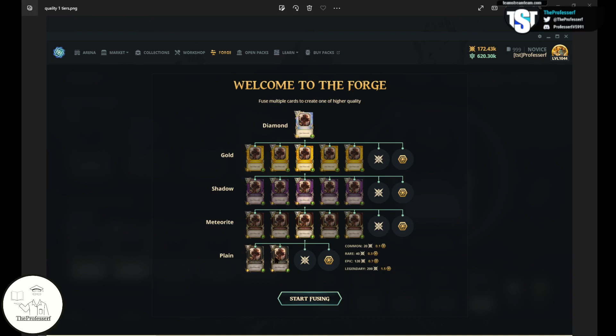For a plain card to convert or fuse up to become a meteorite card, you need two copies of the plain card, spend some flux and gods. There's a cost table here on the bottom right. Once you have five meteorite copies of the card, you are then able to fuse up into a shadow version. Five shadows fuse up into a gold, and five gold fuses up to a diamond.